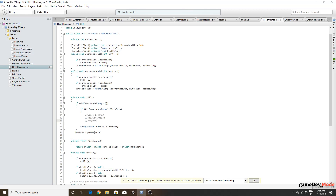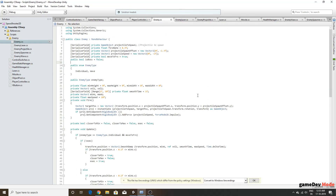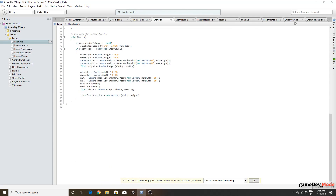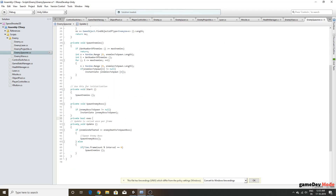Back in the enemy spawner script, we handle the spawning logic inside Update, which runs every frame. To prevent it from running repeatedly, we add a boolean called 'executed', initialized to false. We wrap the entire spawn boss block in an 'if not executed' check, and then set 'executed = true' after spawning.